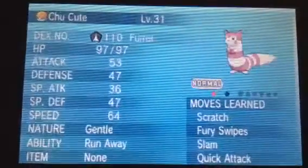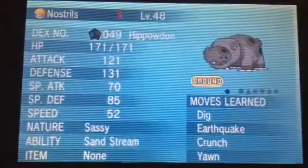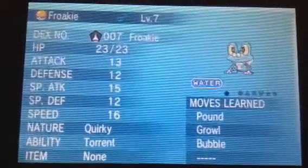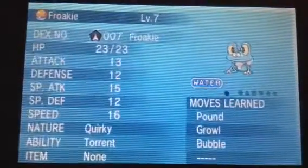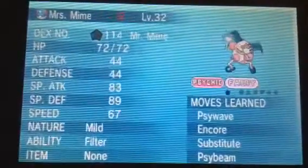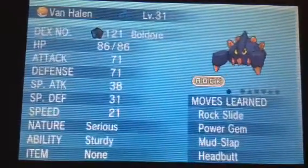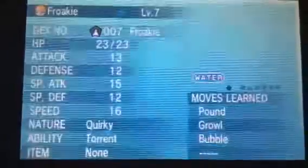Ninjask, nicknamed Buzz. Shiny Furret, nicknamed ChewCute — get it, a pun. Machoke, nicknamed Muscle Man. Hippowdon, nicknamed Nostrils. Sableye, nicknamed Diamond Eyes. Froakie — I actually got this from Wonder Trade, I traded like a level 50 Boldore or Gigalith I think. Mr. Mime, nicknamed Mrs. Mime — I don't know why it has to be Mr. Mime even if it's female. Boldore, nicknamed Bulldork — it's a Rockstar, ha. Chingling, nicknamed Uproar. Chatot, nicknamed Parakeet. Slowpoke, nicknamed Derpy. I think that's about it.